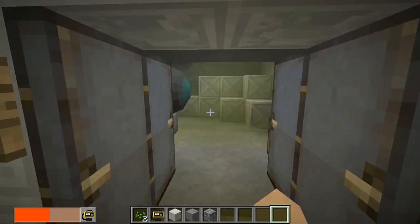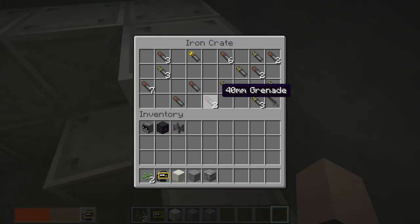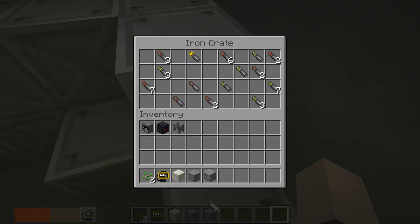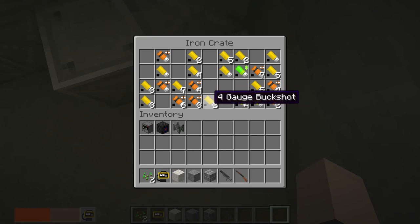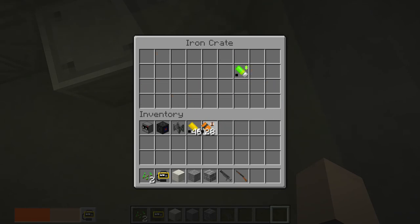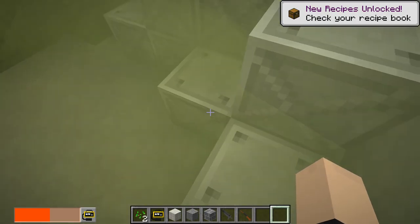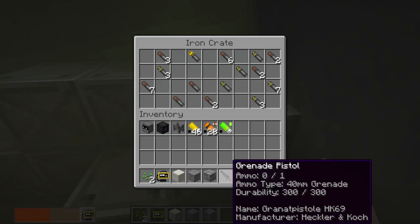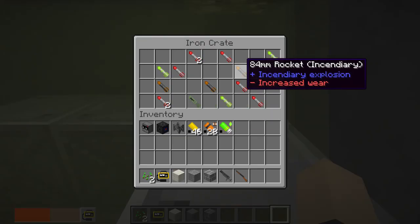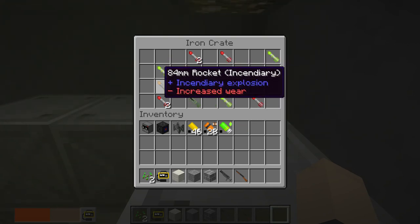Over here we have our armory, which has double doors obviously. We've got a bunch of RAM-like rounds and stuff — 20mm grenades and stuff. Over here we have our good old Samuel the big shotgun with our 4-gauge shotgun rounds. This is buckshot, 4 gauge. We got one 23mm Balefire grenade — that's ridiculous, why would you need that? Over here we have our big iron. Over here we have our grenade pistol. There's a bunch of random stuff in here — a 4mm rocket.